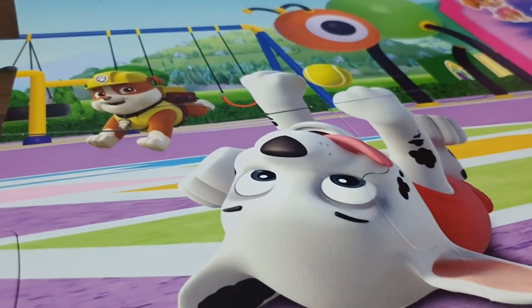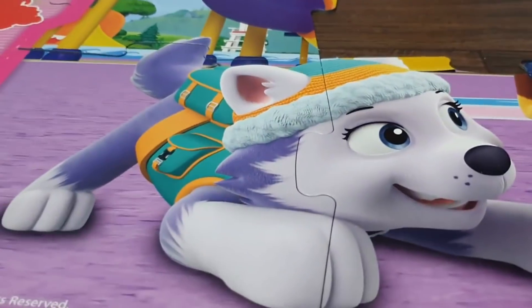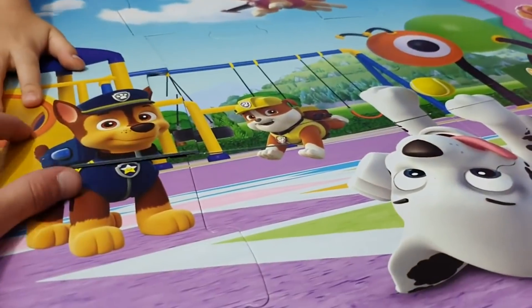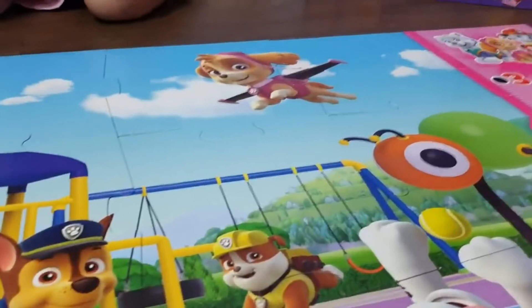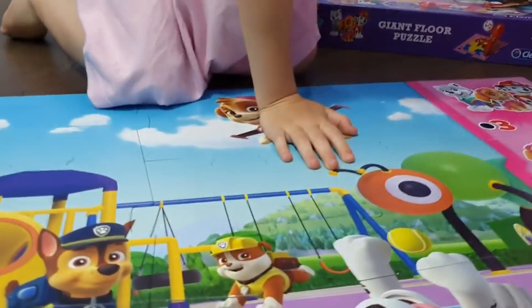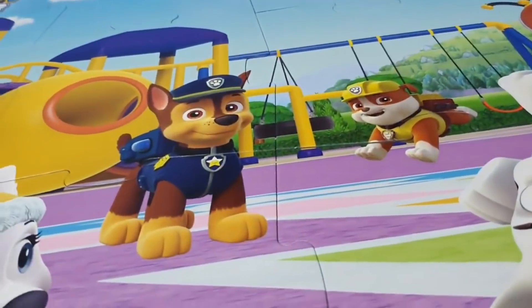Marshall's playing with his ball as always. And Everest looks pretty cheeky — he's next to the slide. Yeah, Chase is next to the slide. One more piece. And that is Everest and Skye. I think Everest and Skye are best friends.